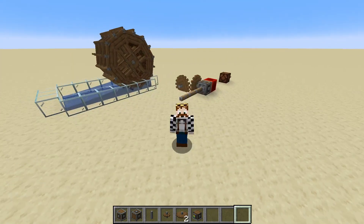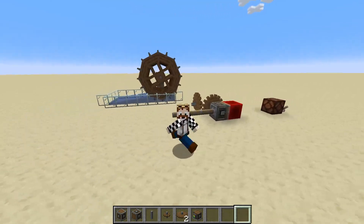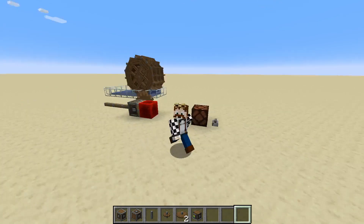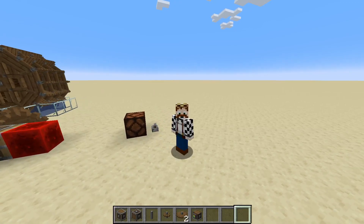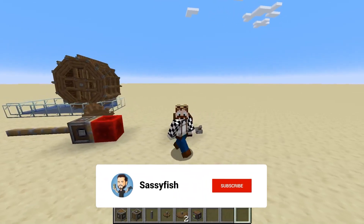We have the waterwheel from last episode still here, we've got the triple one, and I have got over here a redstone lamp which I want to be powered. The only way I can possibly think of powering it is by moving this redstone block three blocks over to here.